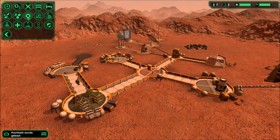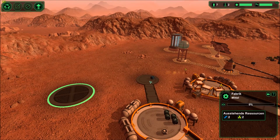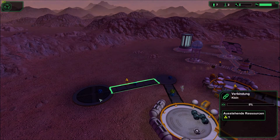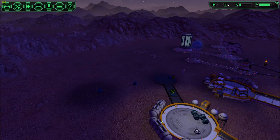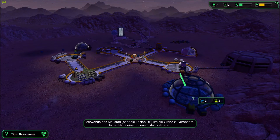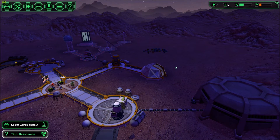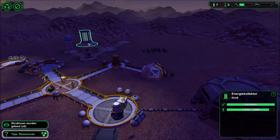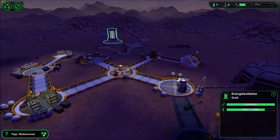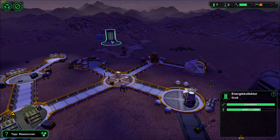I'm also going to build the factory over here - this one gets two connections. I'm going to connect it. The wind is very bad tonight - we have nearly no wind, which means my energy will take a huge hit. The wind is picking up a little bit again but not enough to help me out completely with the power consumption. If I have full wind I might be able to keep up, but I put down a big collector which should help.